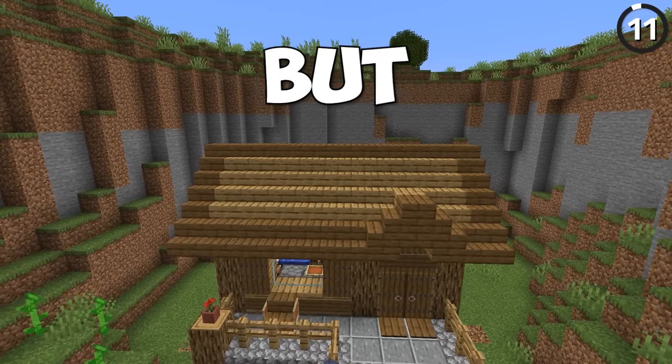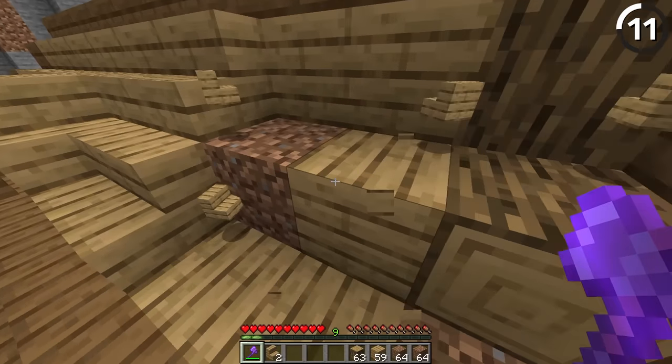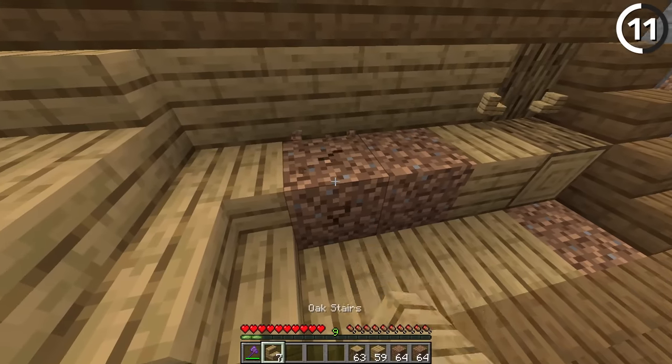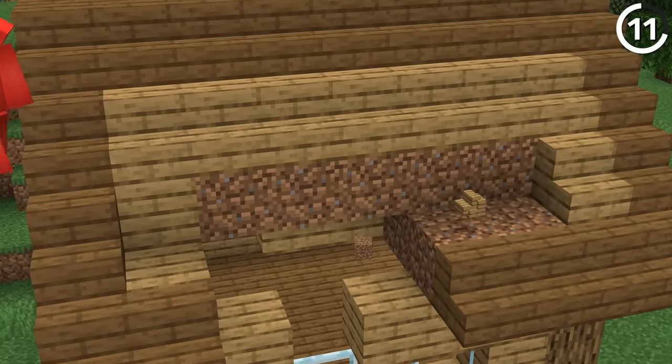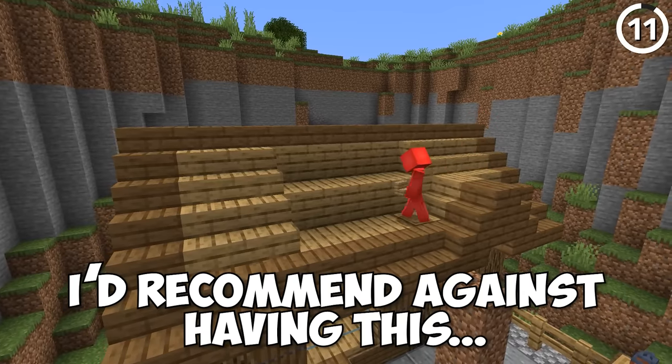This house might look nice, but it's got a dirty secret — it's dirt. While it can be easy to fill in gaps with a cheap block like dirt, all it takes is someone looking at the right angle to know the house is built off something pretty cheap. That especially won't do you any favors if a creeper were to explode. Minecraft doesn't need insulation — I'd recommend against having this.